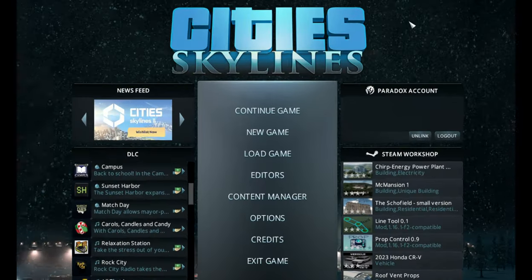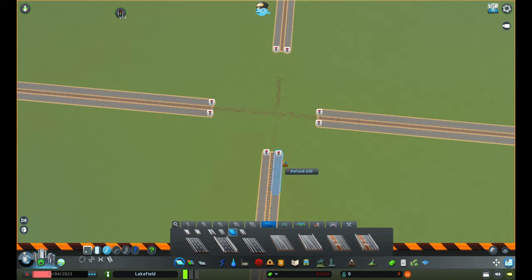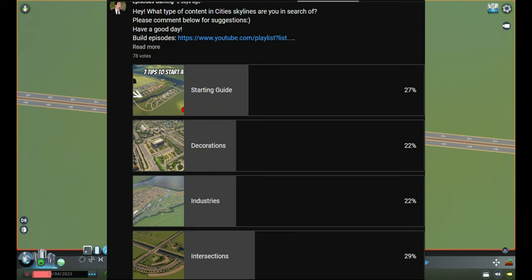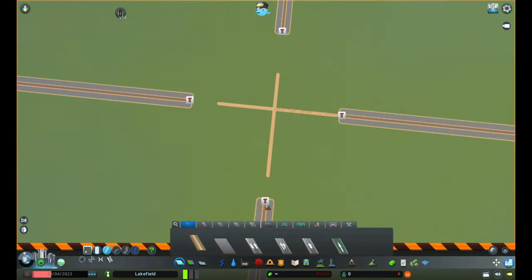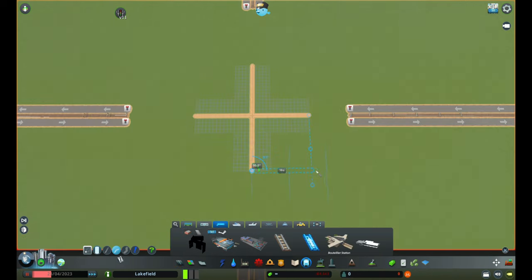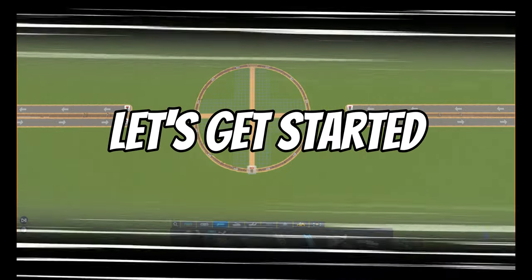Hello everyone and welcome back to City Skylines. A few days ago I had posted a query asking which category of content you are interested in for City Skylines. The majority voted for intersections, so today I'll be building an intersection. To spice things up, this intersection is not going to be a normal intersection — I am including a four-way intersection for trains as well. So let's get started.